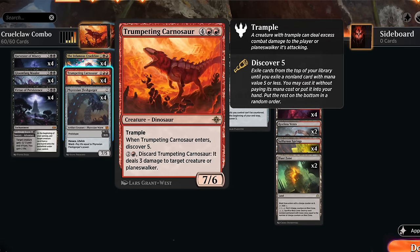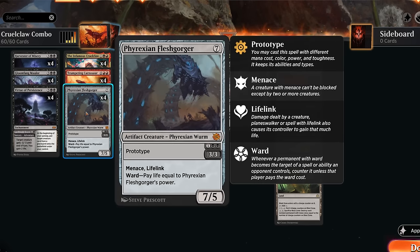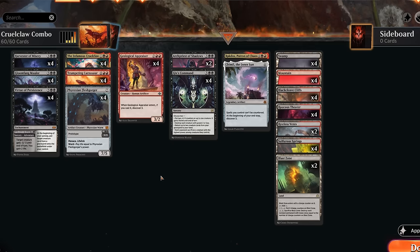At three mana we also have Trumpeting Carnosaur, which we can discard to deal three damage to a creature or planeswalker. If we cast the creature either normally for six mana or through Cruel Claw, we still get to discover five and potentially find some of our other expensive spells. Phrexian Flesh Gorger we could play as a three-three with menace and lifelink, or we could hit it with Cruel Claw and then cast the seven-mana version as a seven-five — also great against aggro.